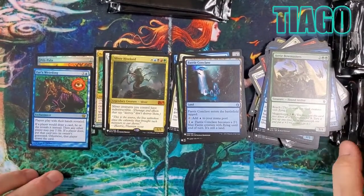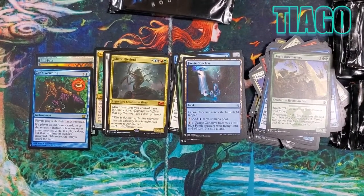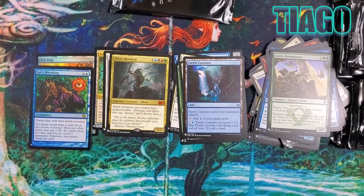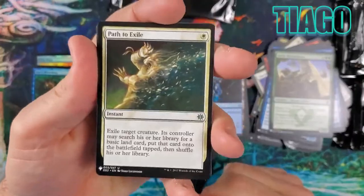Weirding — players play with their hands revealed. If a player would draw a card they may reveal it instead, then any other player may pay two life. If they do, put that card into its owner's graveyard; otherwise that player draws a card. Wow, that's interesting. This pack starts with Path to Exile — very nice.